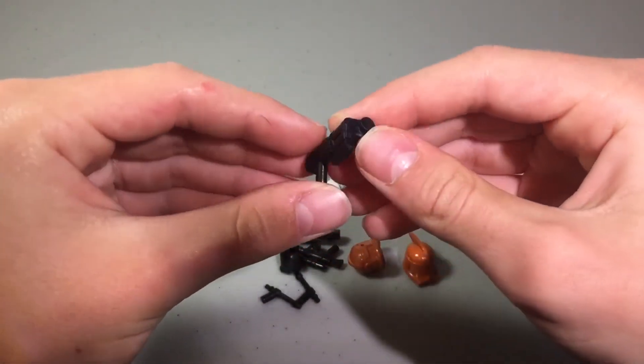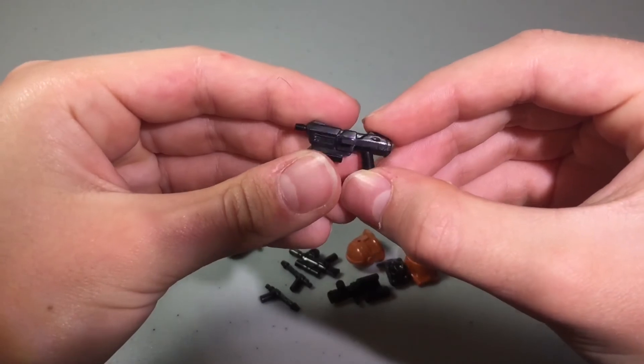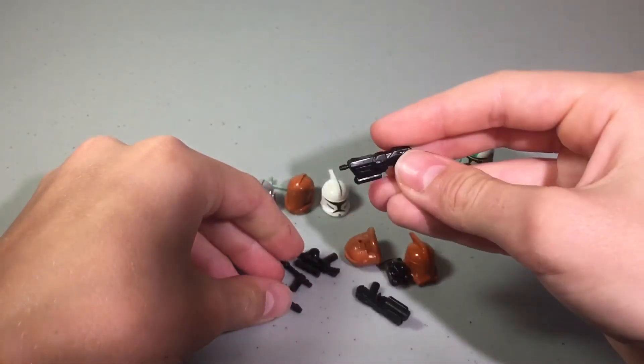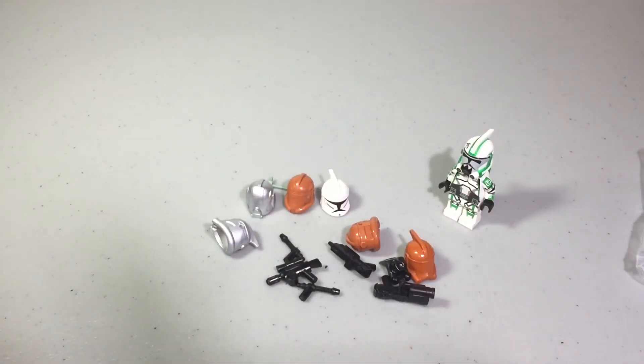We have got this — I think that's a commando blaster. We've got a backpack. Got another commando blaster, maybe this one isn't a commando blaster, I'm not too sure what that one is. But this is a commando blaster and we've got some little pistols here as well. And then like an ARC blaster there as well.